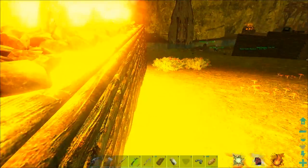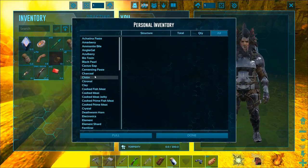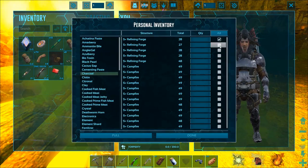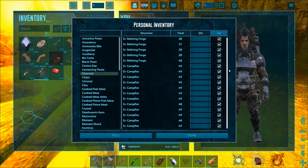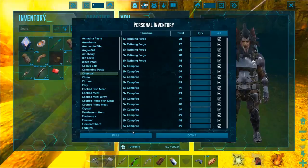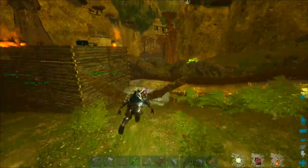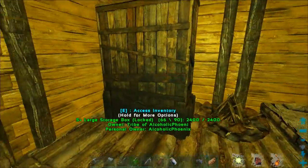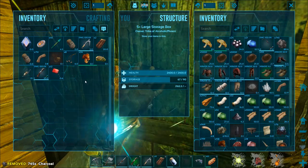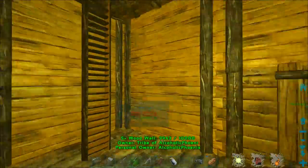Nearly all done. So if we go over here and do this, we can click Charcoal and then just select all of these boxes — we can just click all. 745 charcoal — that is the good stuff right there. Let's just put it all in here. I've been trying to make gunpowder for tranqs but having a little bit of trouble with that, mainly because of the lack of metal.